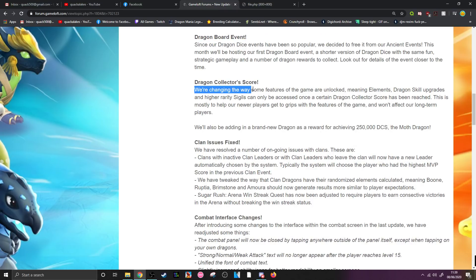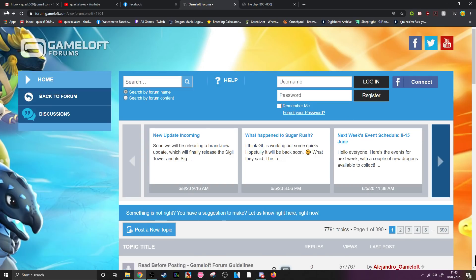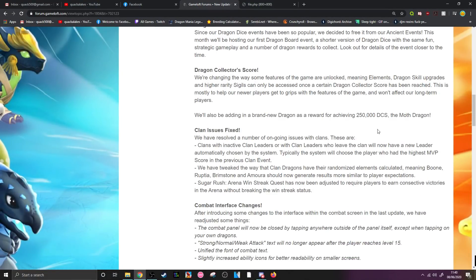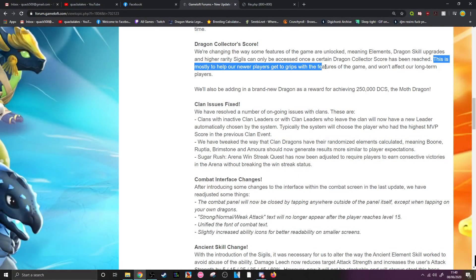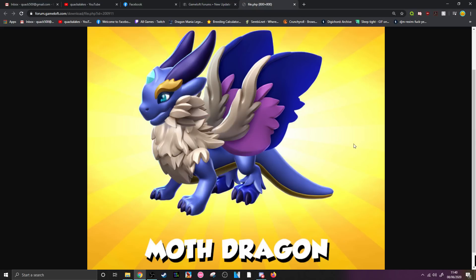Dragon Collector Score: they're changing the way some features are unlocked — elements, dragon skill upgrades, and higher rarity sigils can only be accessed once a certain Dragon Collector Score has been reached. Before, this was based on player level, and this is going to completely change how the early game is played. This is mostly to help new players get to grips with features and won't affect long-term players. A brand new dragon — the moth dragon — is added as a reward for achieving 250,000 Dragon Collector Score.